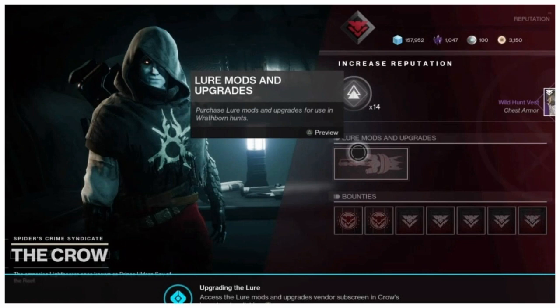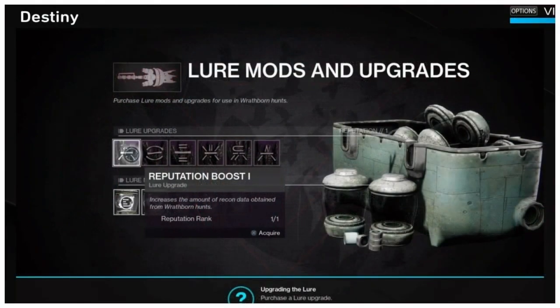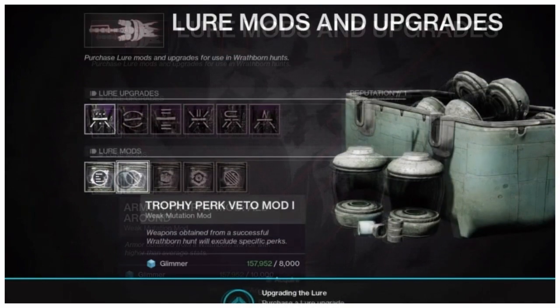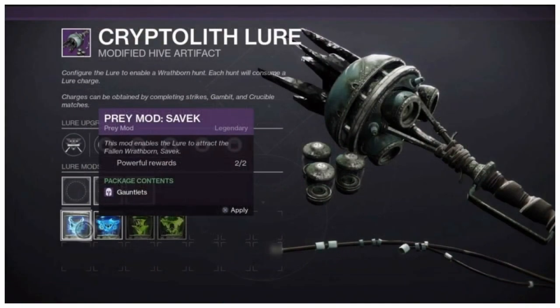At Crow you're going to have access to lure mods and upgrades to put into your artifact. The guns and gear are going to drop from the Wrathborn hunts. In the lure mods and upgrade boxes, similar to how we had to do the Prismatic Recaster last season where you could get different rolls of gear and weapons, it's the exact same concept.